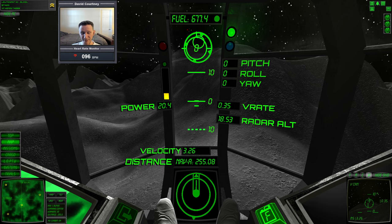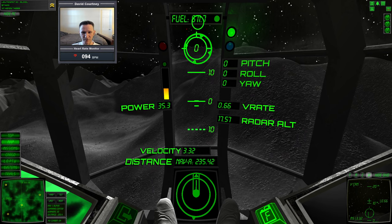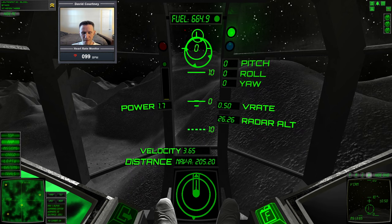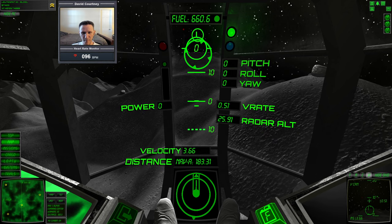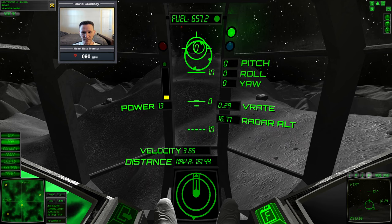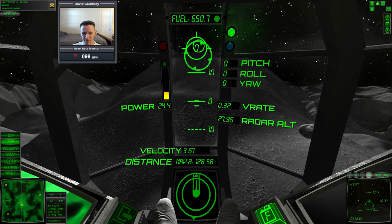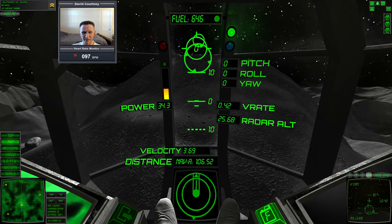There are external views, but I really appreciate that you can fly everything in this game without ever using an external view. Like orbiter, I believe it's F1 or F2 to get the external view, but it doesn't toggle back and forth the way orbiter does. In orbiter it's just F1 for external, F1 for internal. In this game F2 gives the external view and F1 brings you back inside — a little bit different, but you can probably remap it.